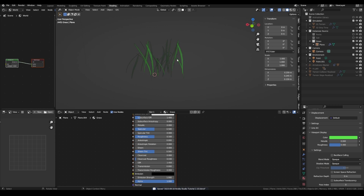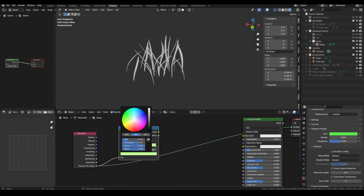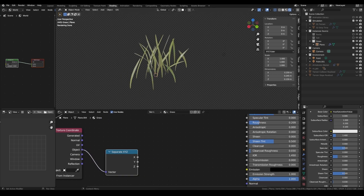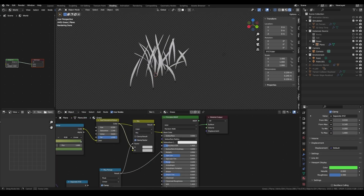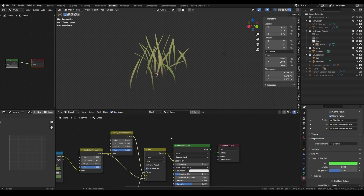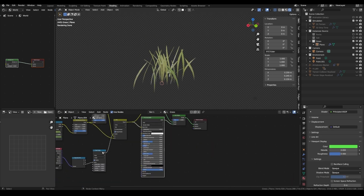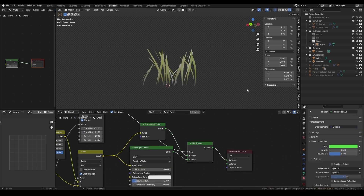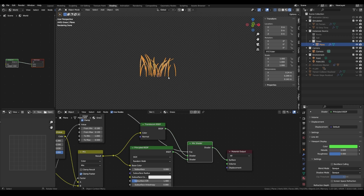Now let's trim the material. Duplicate it and do that again to have about 4 different grass instances.